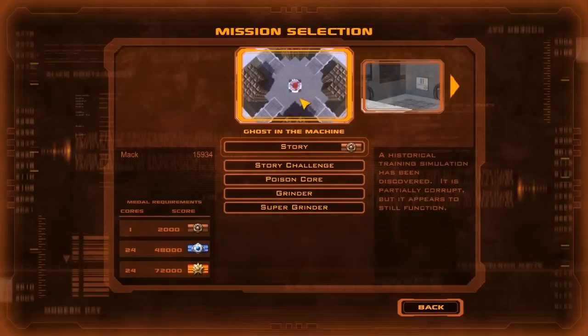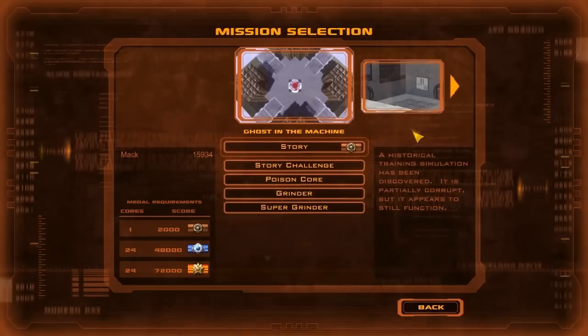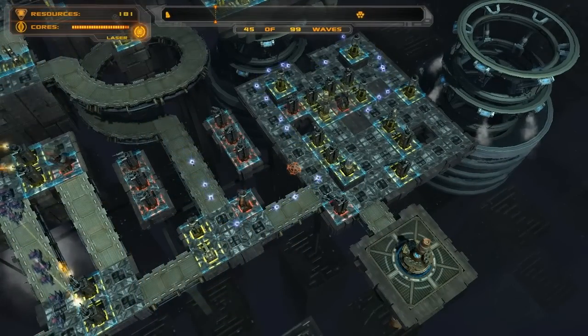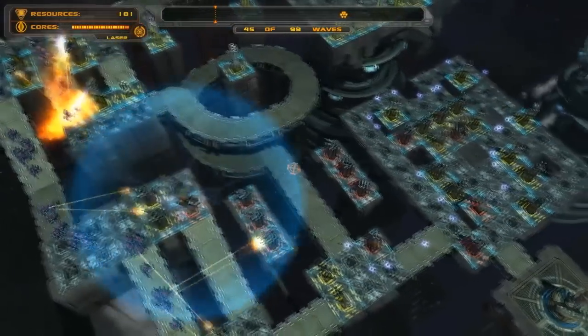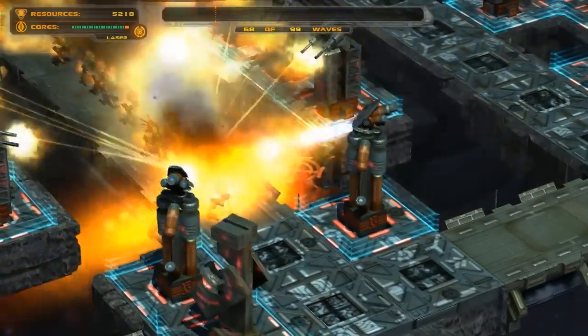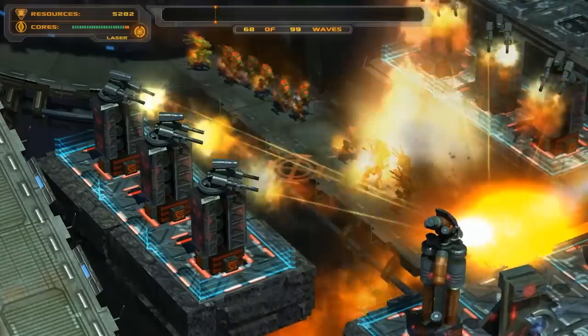You Monster features GLaDOS from Portal 2, which is really cool. What does it add? Eight new maps, and it's the first story-based DLC - there's a completely new story to it. It has 35 challenge missions, seven new achievements, and over 15 hours of gameplay. So that's what's in it.